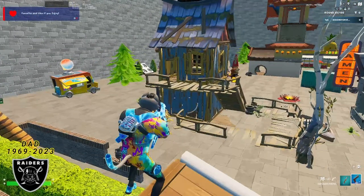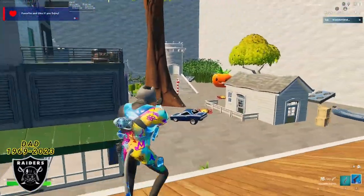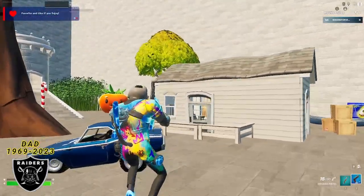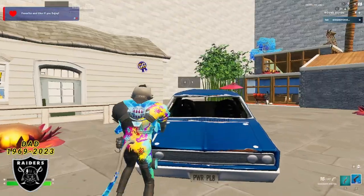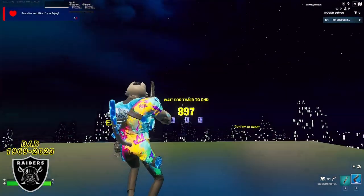You are going to be spawned in a completely random location on this map, but that is all right. We're all going to get to the same spot super easy. Make your way over to this little blue car that is in front of this white building and then you're going to do any emote standing in front of the hood. Once you do that, you're going to see the secret button appear. Once you interact with that, you are going to be teleported to the timer room.